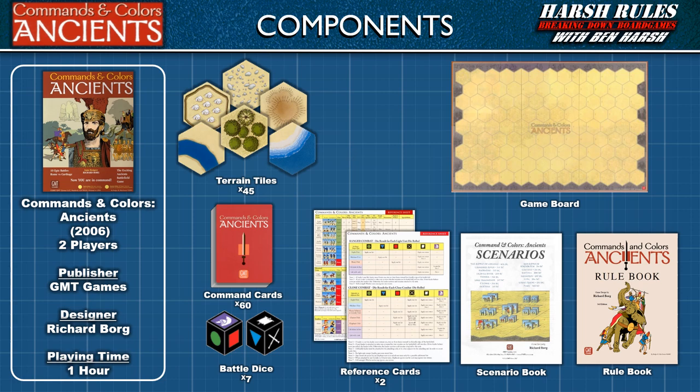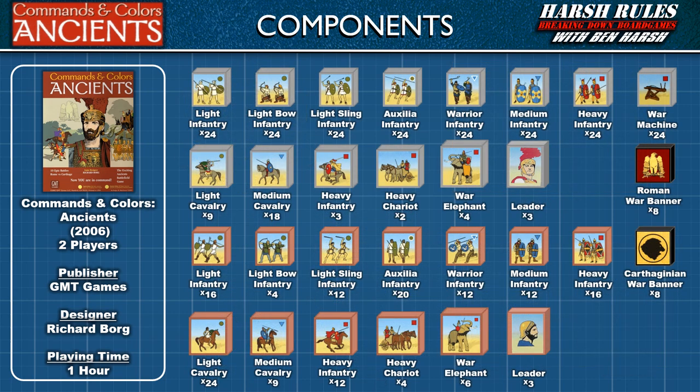Commands and Colors Ancients was released in 2006 by GMT Games and designed by Richard Borg. This game supports up to two players, and most scenarios can be completed in less than an hour.